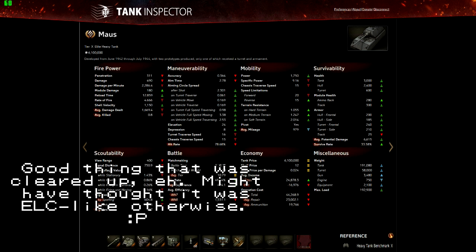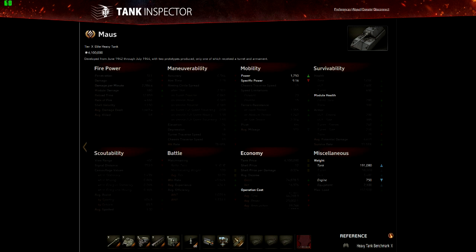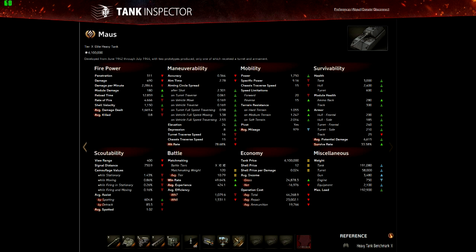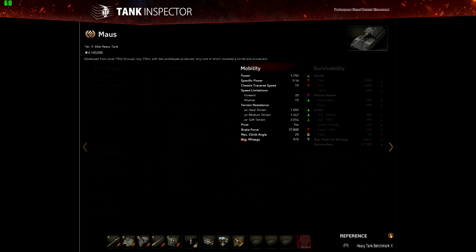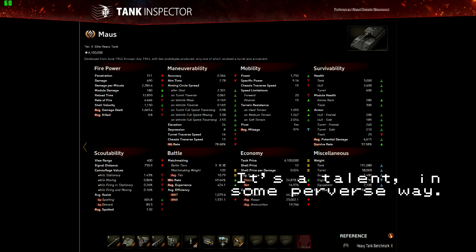If we flick over to the stats screen: it's got 1750 horsepower. The horsepower-per-ton ratio isn't brilliant but it's not bad — you will get around at your maximum speed reasonably fast, but your maximum speed is only 20 km/h. Your reverse speed is actually not that far off your forward speed. You're not a fast tank, and that's something you have to bear in mind a lot when entering a battle — you have to think carefully about where you're going to go.